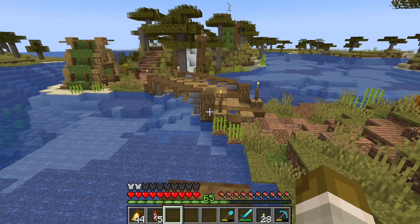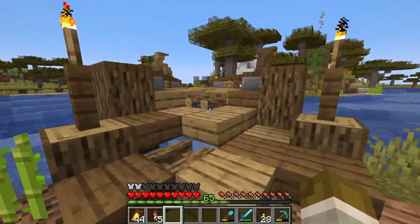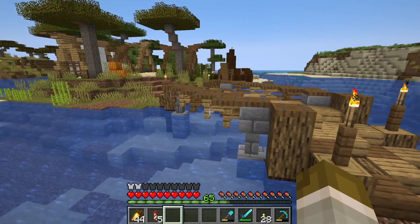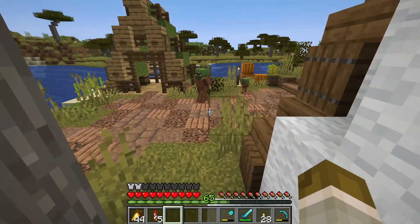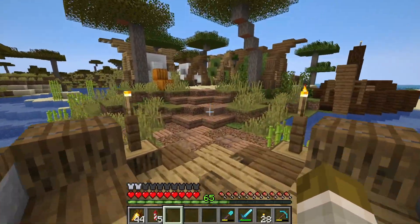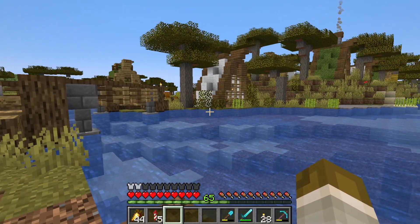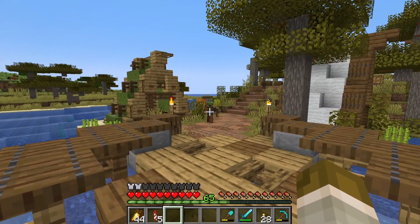We didn't go for anything too special with this bridge because these people are poor — we really just wanted it to look like they threw a bunch of wood together. It's nothing special, it's kind of rickety, it's not the best. That's because these people are dirt poor. We got a lot of details put into that bridge, and with that it is time to do a last pass and show you everything we built.